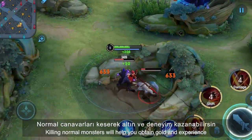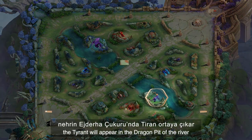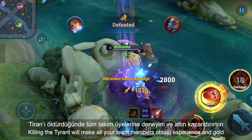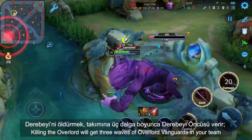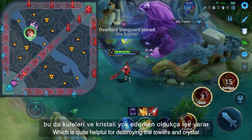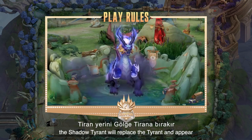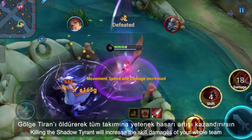Killing normal monsters will help you obtain gold and experience. In the first two minutes of the game, the tyrant will appear in the dragon pit of the river. Killing the tyrant will make all your team members obtain experience and gold. Meanwhile, the overlord will also appear. Killing the overlord will get three waves of overlord vanguards for your team, which is quite helpful for destroying towers and the crystal. In the tenth minute of the game, the shadow tyrant will replace the tyrant and appear. Killing the shadow tyrant will increase the skill damages of your whole team.